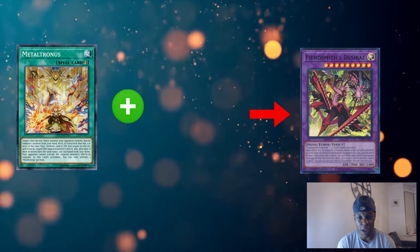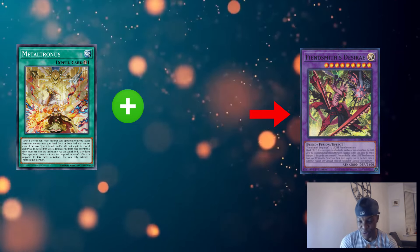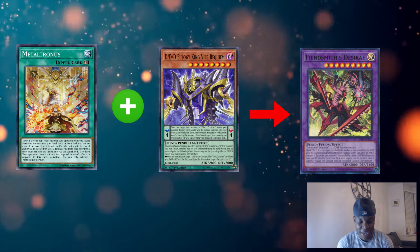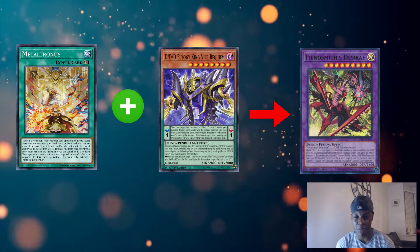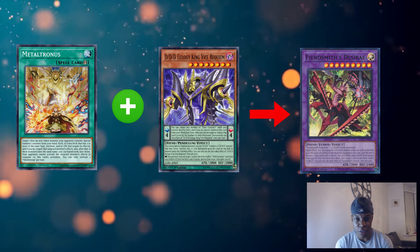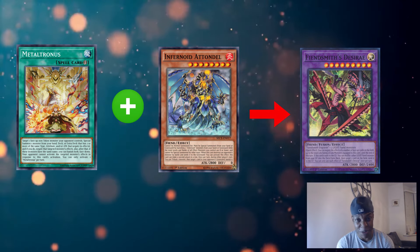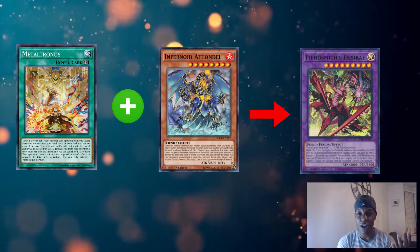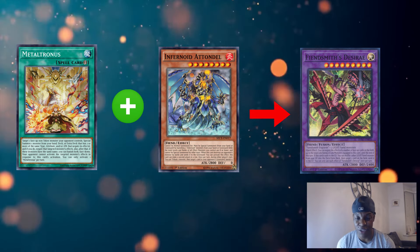Fiend Smith — the majority of them are light fiend monsters, so you can go for any of the Magical Muskets or Fabled Lorry. DDD Vice King Requiem again: it's got 2800 attack and is a fiend monster, so definitely keep that in mind. You don't need to play anything else — you can literally just use that, and if you've got space in your extra deck you can play DDD Deuce Machina X. You've also got Infernoid Atanda, which is crazy — 2800 attack, fiend monster, fits Metatronus's requirements. If you're playing Infernoids, they've got recent support, and since Infernoid monsters are inherently bricks, being able to get them out of your deck quickly is just invaluable.